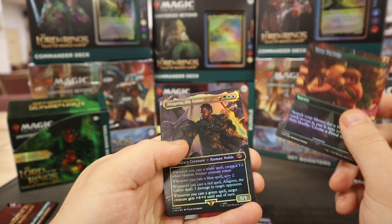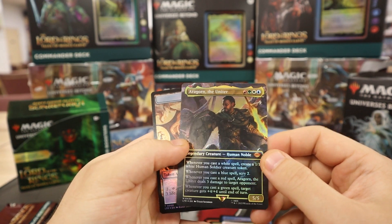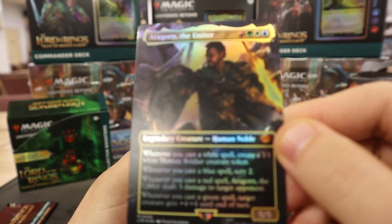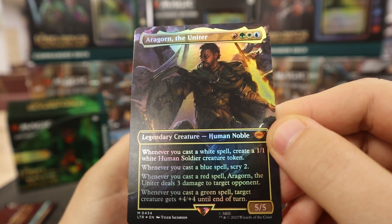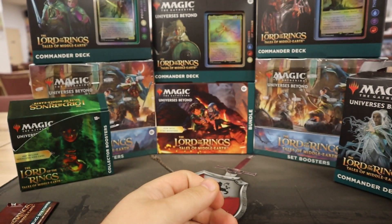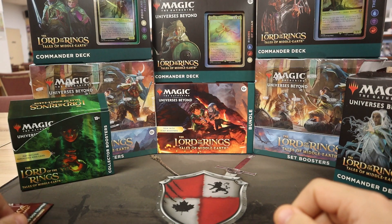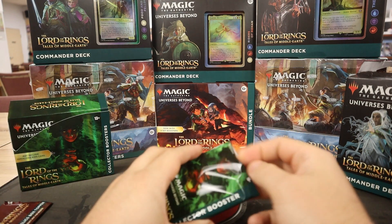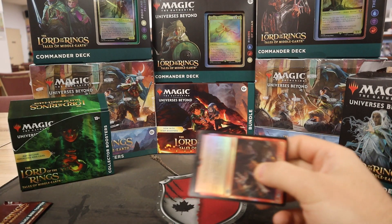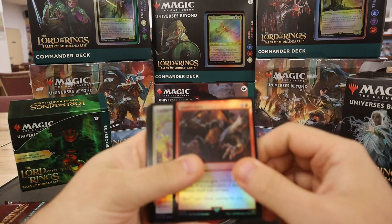Oh, another Many Partings — Borderless Foil! We did it! There we go — Aragorn, the Uniter. That's going to be like 40-50 bucks. We've opened a few boxes and have not seen a single one of those yet. And Wes is very excited — he's already getting the sleeve ready. This is the box you needed. Absolutely.